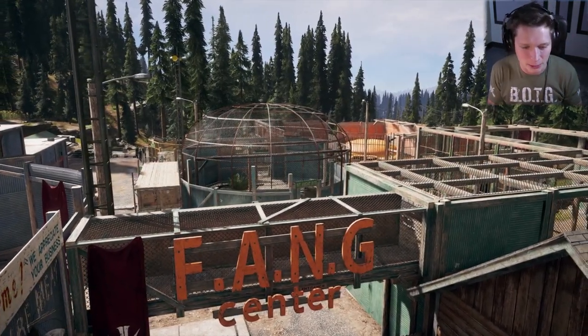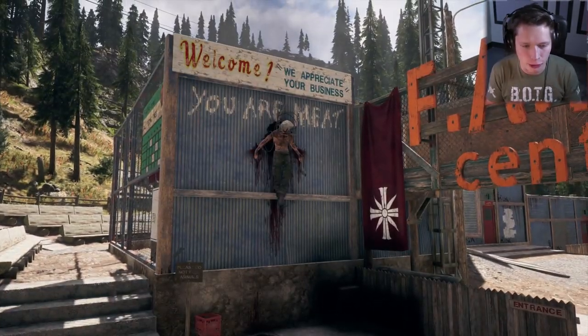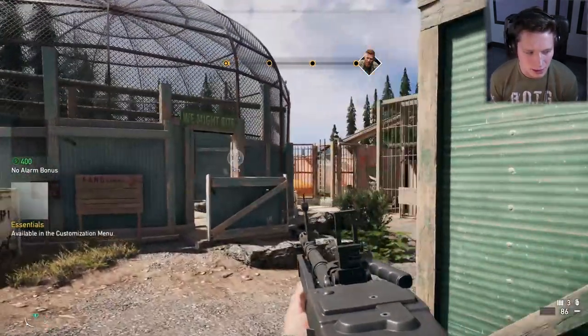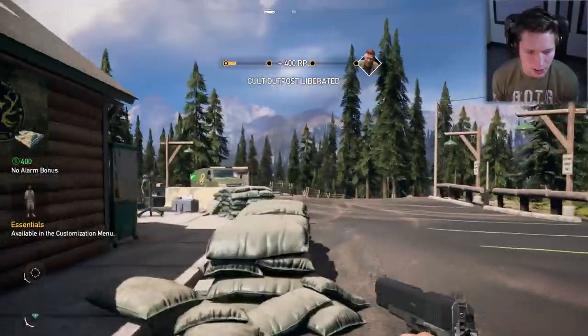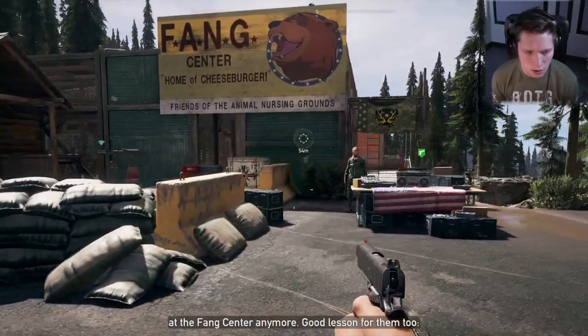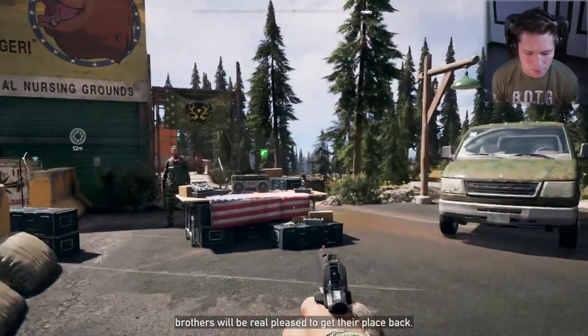The silencer definitely reduces your damage, but I like the stealth aspect. Ultimately what I'd like is a full-auto AR and then a silenced sniper. But that was fantastic. No alarm bonus — cult outpost liberated! The radio says: 'Great work, Deputy. The cult won't be training judges at the Fang Center anymore. Good lesson for them — you mess with us, we mess with you right back.'